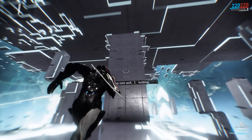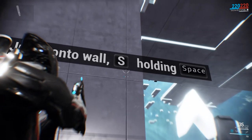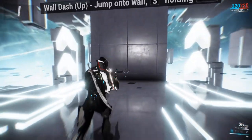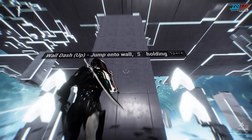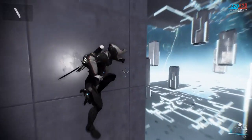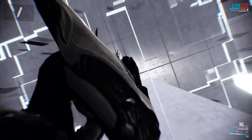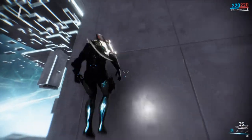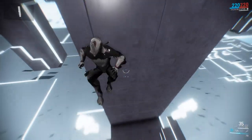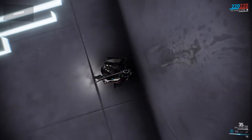Next up we have bullet jumping — propelling ourselves up into the air. You crouch, look up into the air or down at the ground, then press spacebar, and that propels you all the way up, then you can do your wall running. Pretty cool. You can look up, crouch, do your bullet jump by pressing spacebar. Or you can look down at the floor and do it that way as well — whatever you want to do depends on where you are in the map. If you're in an air vent, you might want to look down; in a wide open area, look up.